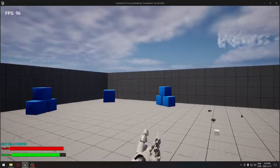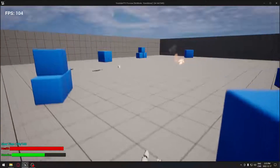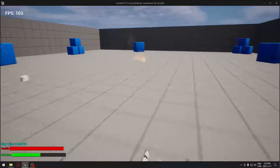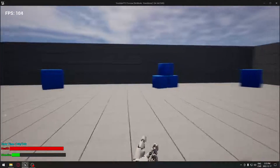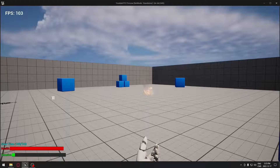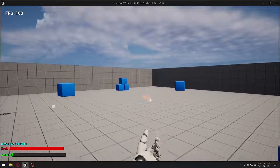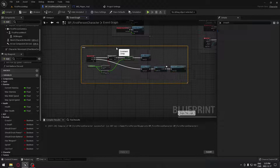Let's try it out. I'm in the game, everything looks good. If I jump, my stamina removes 10 each time until I have no more. So if I run out of stamina, I can't jump until I have at least 10 again. There we go — we can see the code is working.